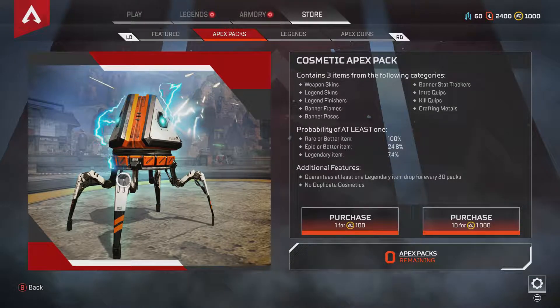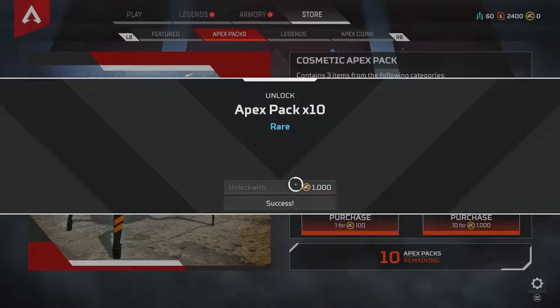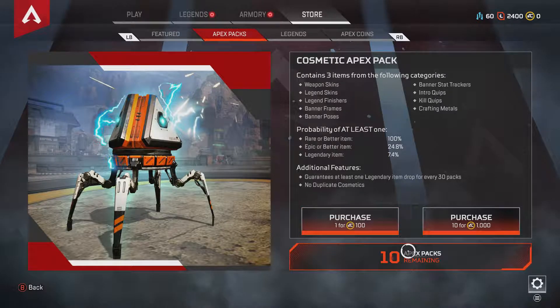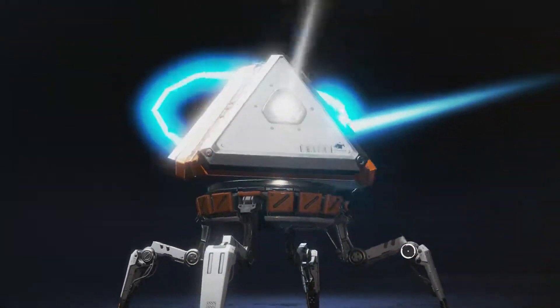I'm Billy with Gamer Back Online and I bought some coins so I can open 10 of these Apex Cosmetic Packs. I want to buy 10. Unlock with — yes, I'm not really unlocking them, I'm buying them. Right, let's open the 10 packs up. Will I get anything good?